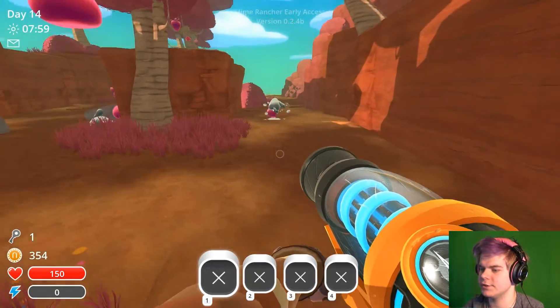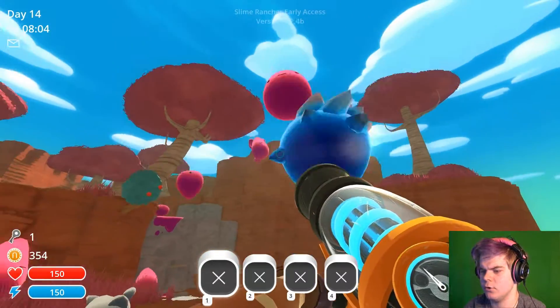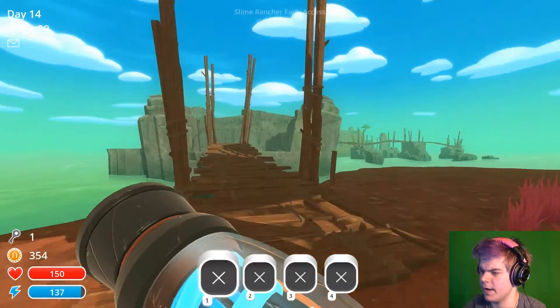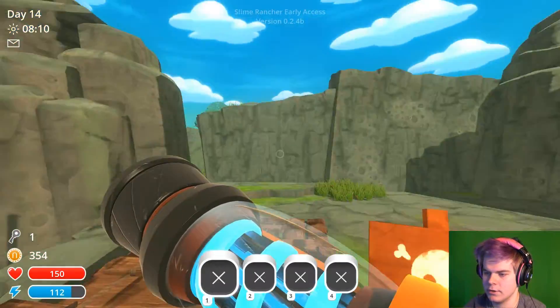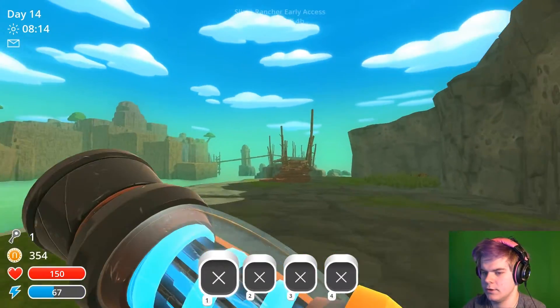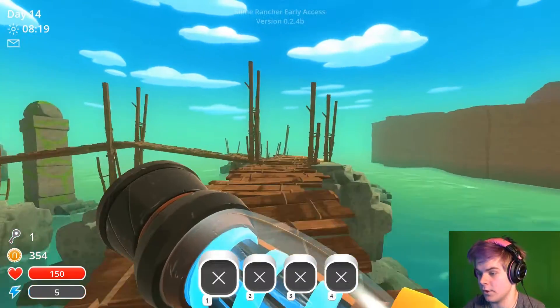I upgraded the energy and he still barely flies anywhere. Wait, what is over there? I flew over there last time. Let's just go back over there - it's so far. You can teleport away from there but you can't teleport to it. The sprint is not lasting long enough. Sorry if it's just some boring walking.